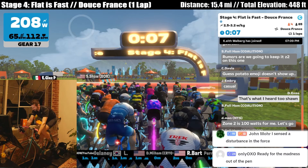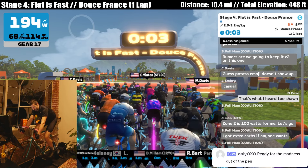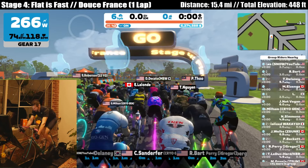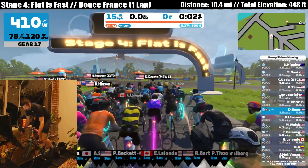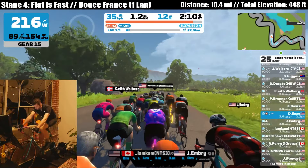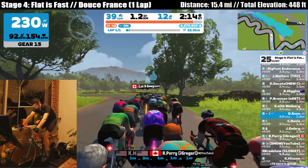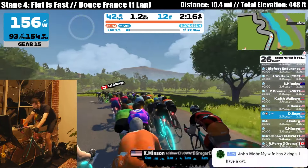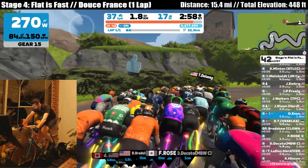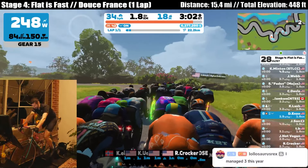He'll probably be wearing the same jersey as me. We got 15 miles, about 20 kilometers. Pretty flat. Should be spicy. Let's go. There's John, my new friend, red and black striped jersey. Nice to be racing with you, buddy. Big field today — 87 riders started this race. Looks like we got a good chunk of them here in the top group.